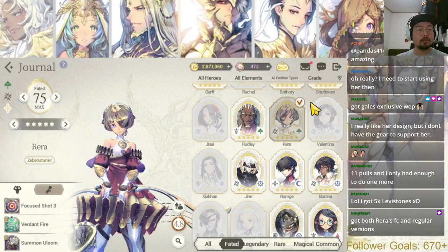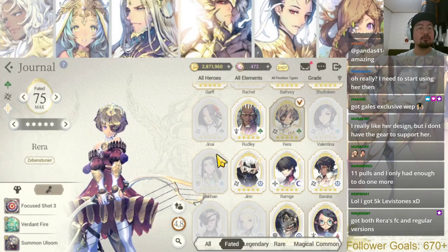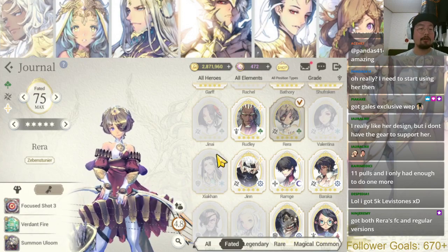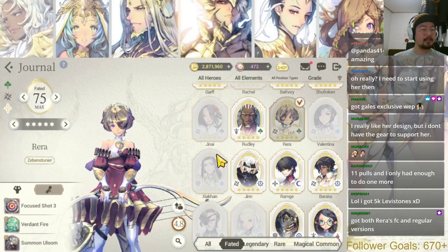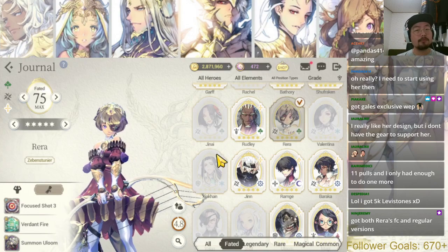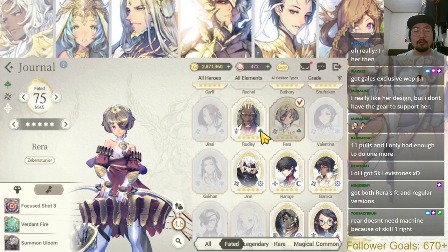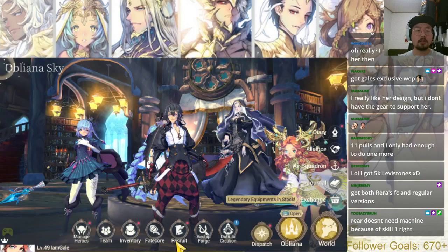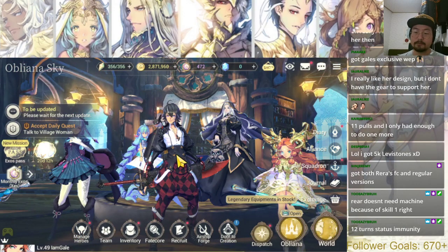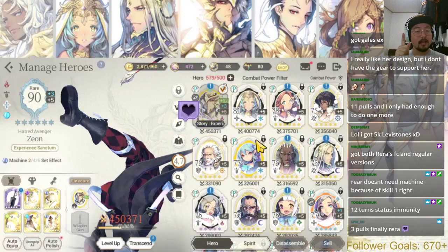If you need survivability against enemy damage output, go frost. It all depends on individual choices. Once you get Rara, check out the guardian stones you have — maybe what you have right now is already good and you don't really have to change anything.